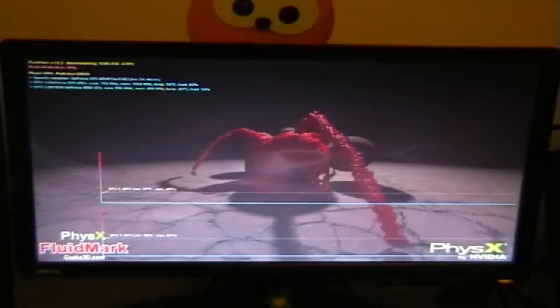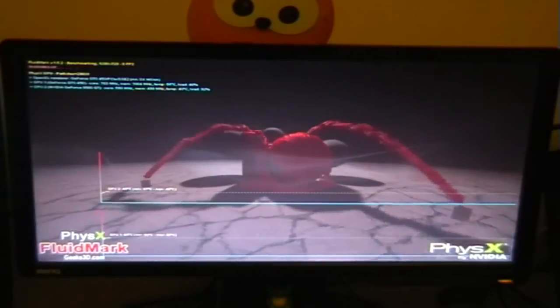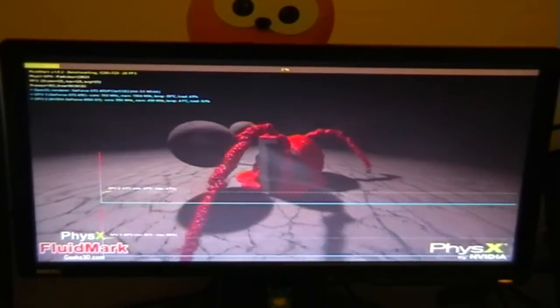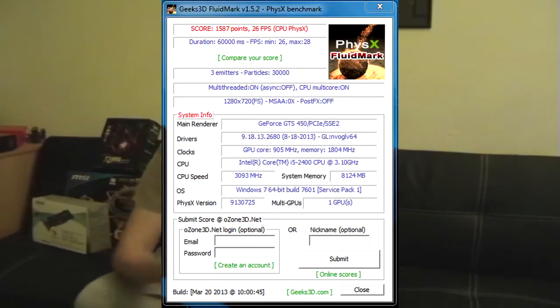I ran the benchmarks first with just my GTS 450, without the dedicated PhysX card. In my FluidMark benchmark, the score I got was 1,587 points with an FPS of 26. I ran them all at the same settings — 720p with the same duration. I got a minimum of 26 and a maximum of 28 FPS. Not bad, not fantastic.